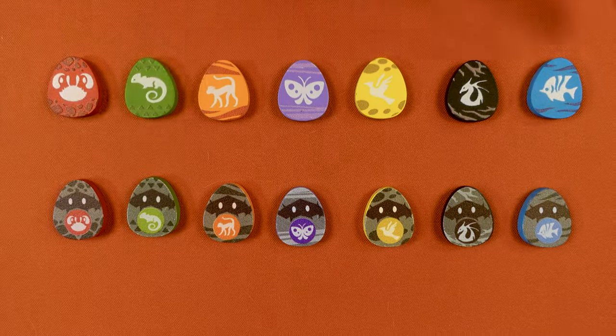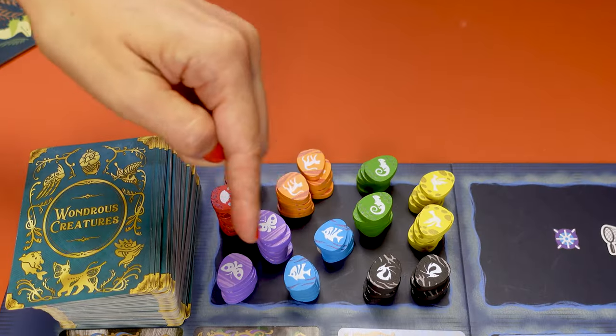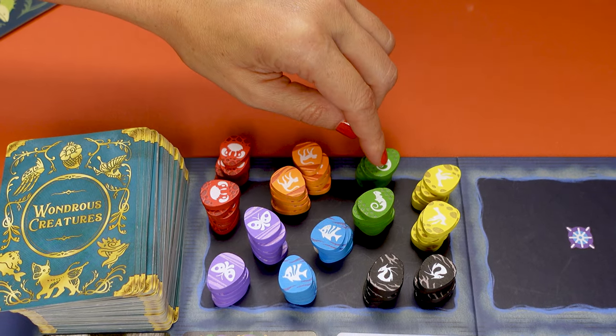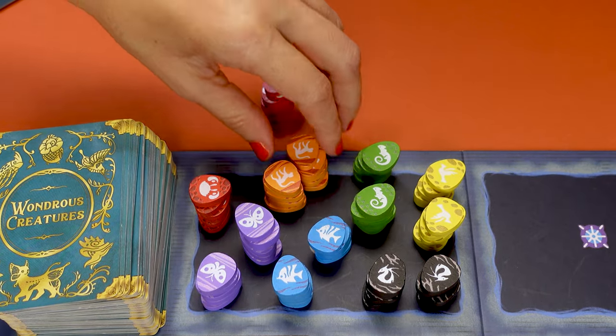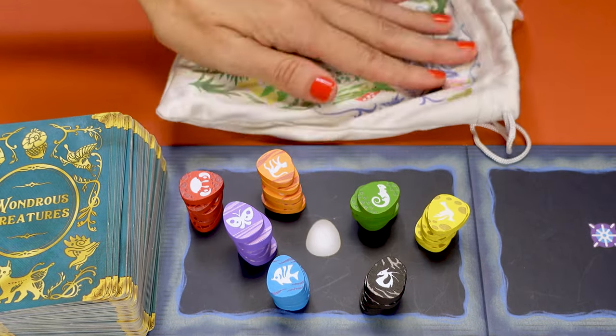Then you separate these super cute eggs. All eggs are double-sided, one side hatched and the other unhatched. There are seven types of eggs, one for each species: the red crab is for crustaceans, monkeys are mammals, these are for reptiles, and then there are birds, dragons, fish, and insects. Take five of each of the seven types of eggs and place these 35 into the egg pouch and keep it nearby.